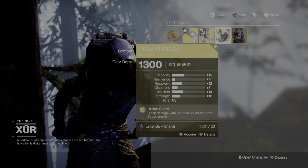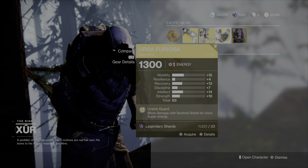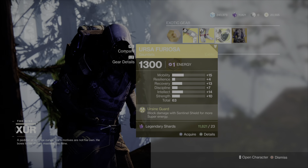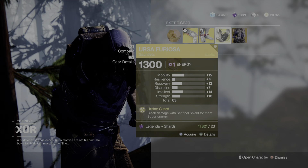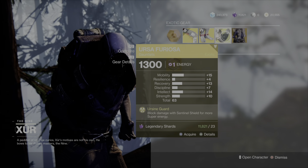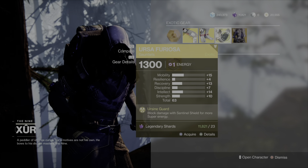Getting right into the Titan exotic, we have a 63 base stat roll pair of Ursa Furiosa. This is a really good exotic for Banner Shield Titan mains who like to generate their super a ton, and it's also awesome for Grandmaster or Dual Nightfalls. When those come around this season, I'd highly advise picking this up — it's got a great stat distribution.